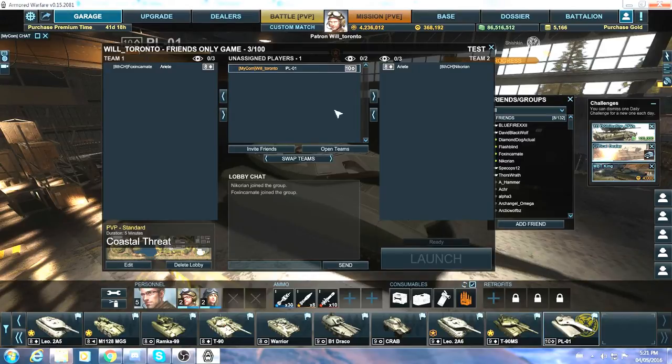There's a new feature in patch 0.15 that we specifically asked for for tournaments. Notice Fox is on one side and Nick's on the other — I click the swap team button and now Fox is over here and Nick's over here. Note: this only works when players are readied up. When you swap teams with readied-up players, they get moved to opposite teams but it unreadies them on their screens — they'll need to ready up again.